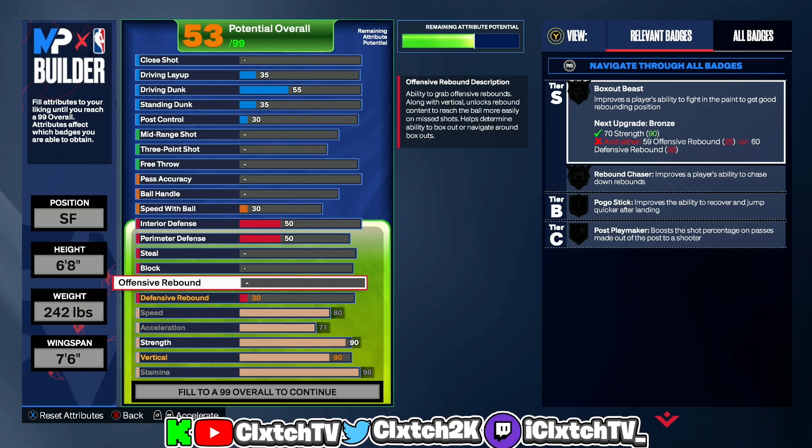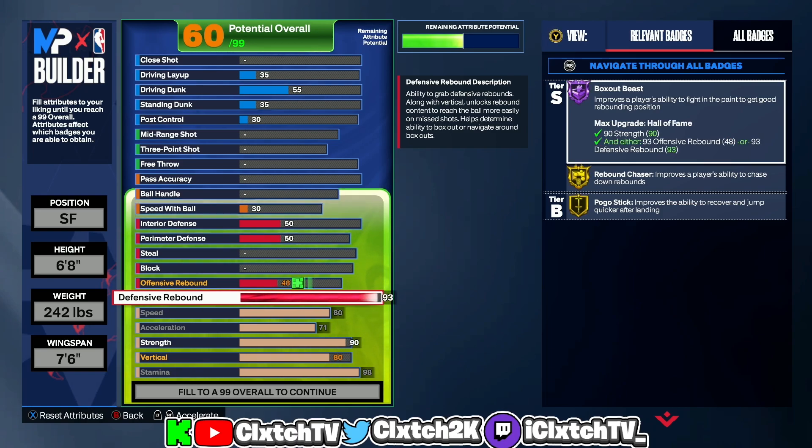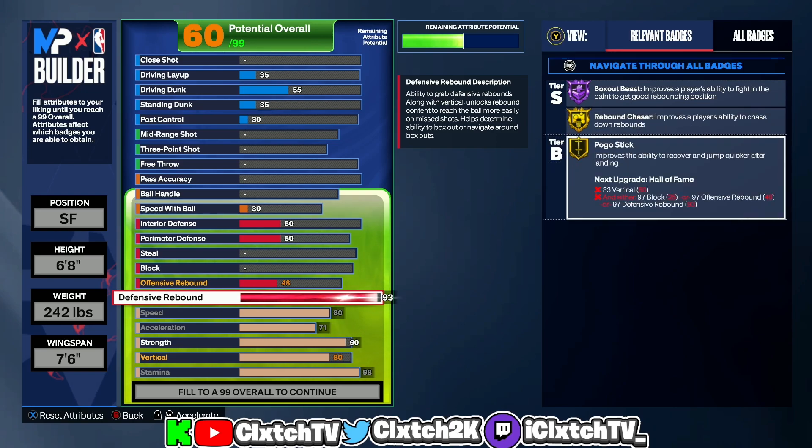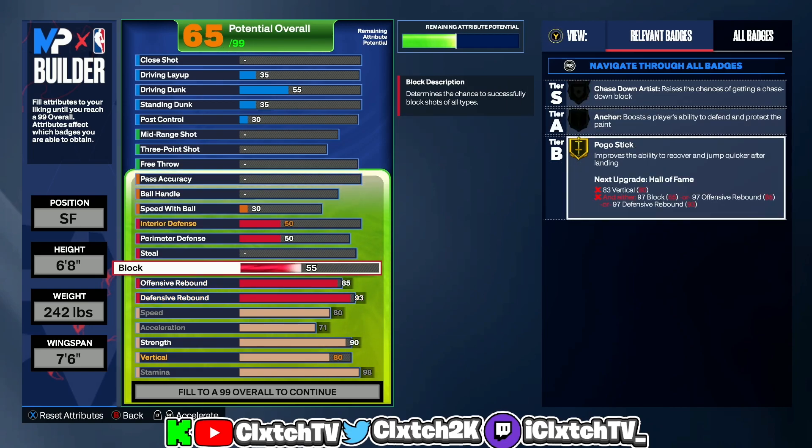Now let's move to defense — actually the best category of the build. We are a rebounding wing, so we need good rebounding. I put defensive rebound to a 93, which together with 90 strength gives Hall of Fame Box Out Beast. We also get Gold Rebound Chaser and Gold Pogo Stick. For offensive rebound, this is key: it has to be at least 77 — if you go 76 or below it changes the build name. I put it to an 85.